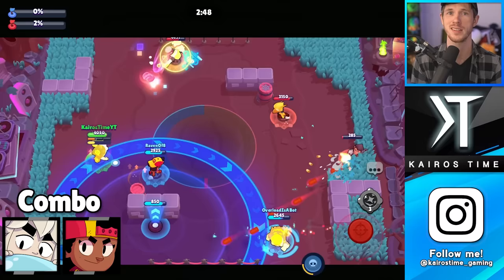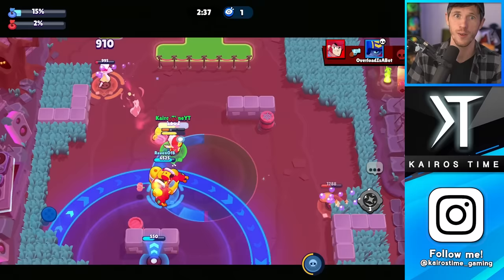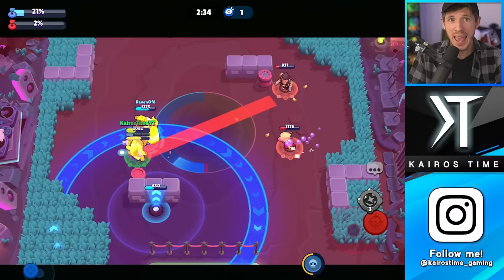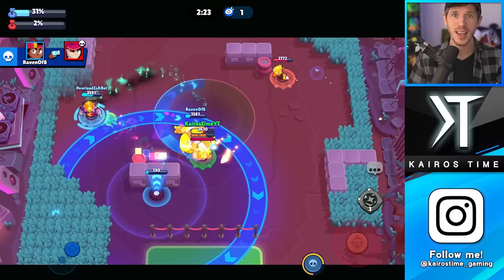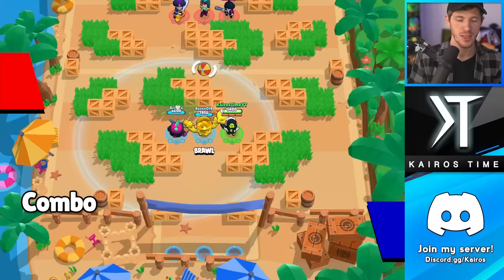Up next, we have Gus and Meg — a strong combo for a lot of reasons. Meg's mecha loses health over time, so Gus's super can add a lot of extra time inside the mecha. The damage boost from his star power is particularly good for the mecha since it already deals tons of damage and is easy to hit shots with. Every ghost Meg picks up while inside her mecha adds extra seconds for her to stay alive in it. And even when Meg isn't in her mecha, Gus's shields complement her star power shield incredibly well, making it much easier for her to recharge her super and stay alive.